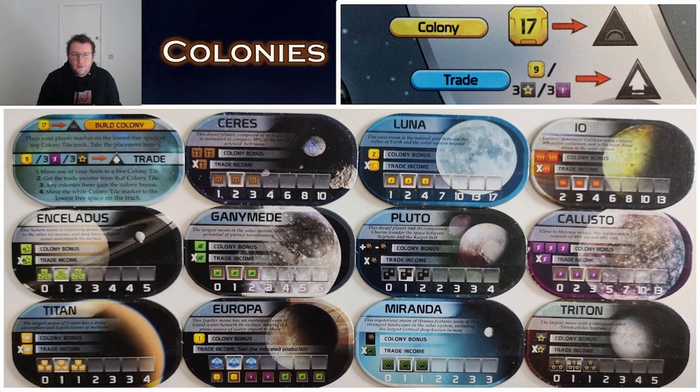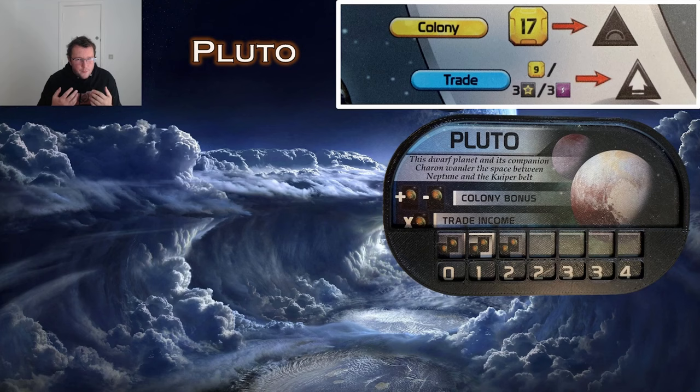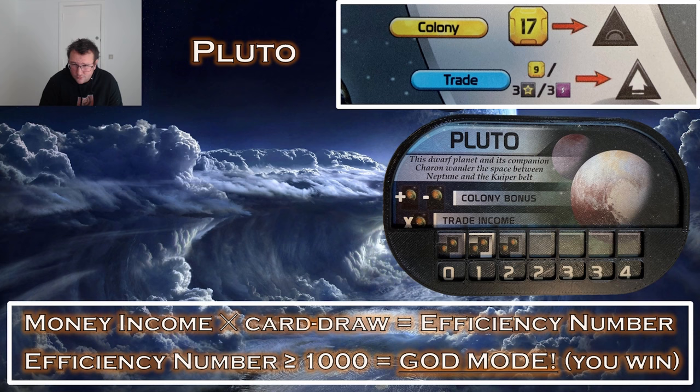Often the best colony is Luna, but other colonies like Pluto, Ceres, Triton, and Callisto can be very strong depending on the game. Pluto is the go-to colony if you have money income going. Remember the relationship between money income and card draw from the first video — you need to balance them both. If you have very little money income, it's hard to spend 17 mega credits on just cards, so Pluto is not as powerful.